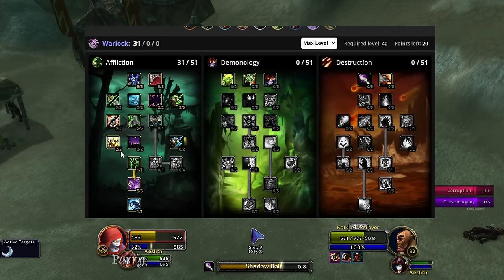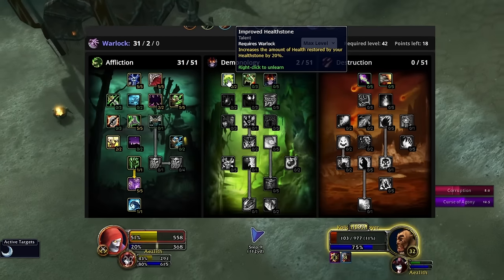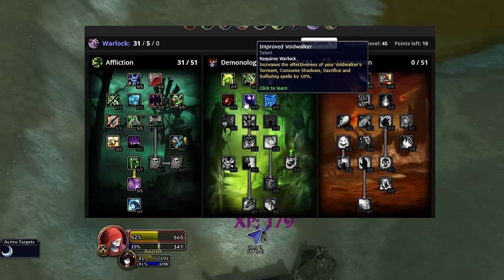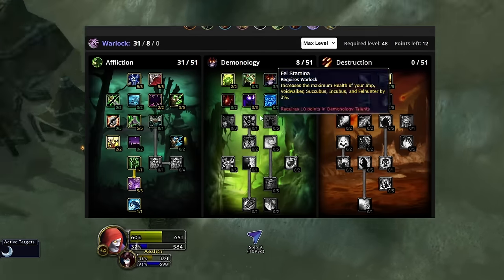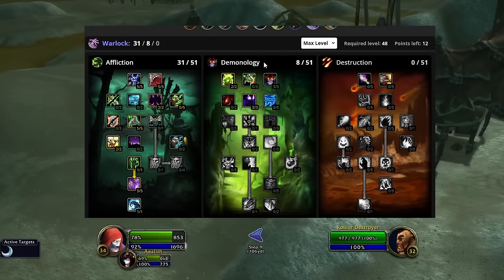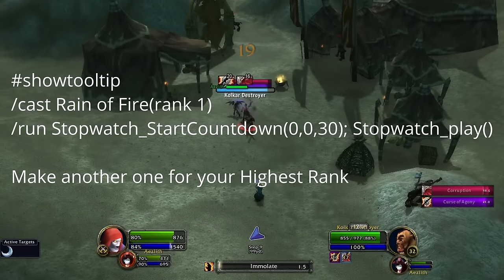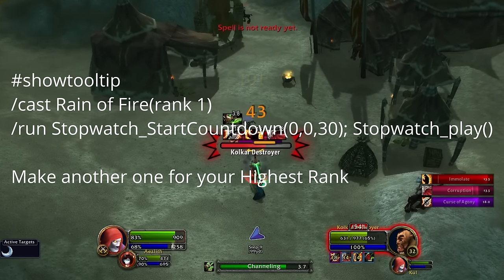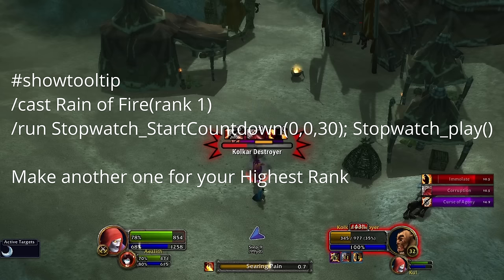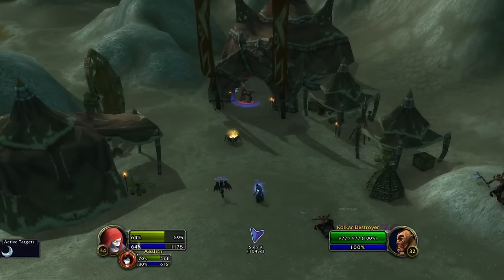If you want a more comfortable transition from demo to affliction, you can respec at level 48 and get two out of two Improved Healthstone, three out of five Demonic Embrace, and three out of three Improved Voidwalker so you're never without the buff shield. Between these two specs I'd recommend affliction if you're playing on Era — I mostly cover demo for the possibility of doing this in hardcore. Now we'll set up a macro: due to a mechanic called the XP leash, you'll want a 30-second timer macroed onto your lowest and max rank Rain of Fire buttons, which I'll explain during the kill phase portion. So that completes our preparation — at this point you should have your shards, your level, your spells, your spec, and your mount.